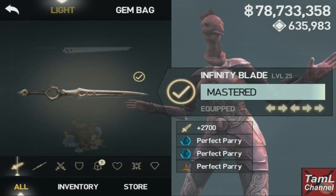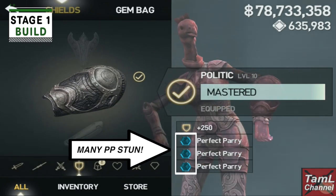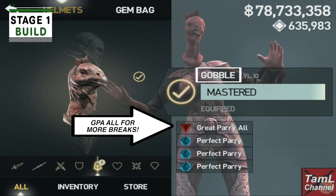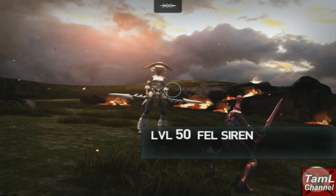Looking at the stage one build, I use many perfect parry stun gems and the perfect parry magic charge gem, and you'll see I stack them in all my equipment. I use the gobbled turkey helm with the great parry all gem and freeze magic so that I can get more breaks.